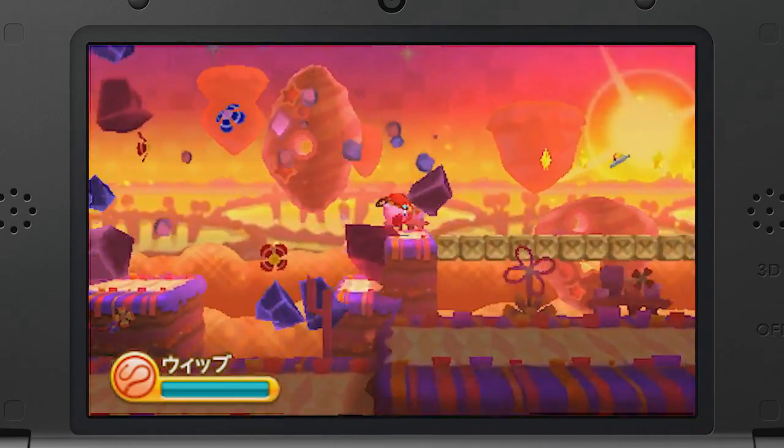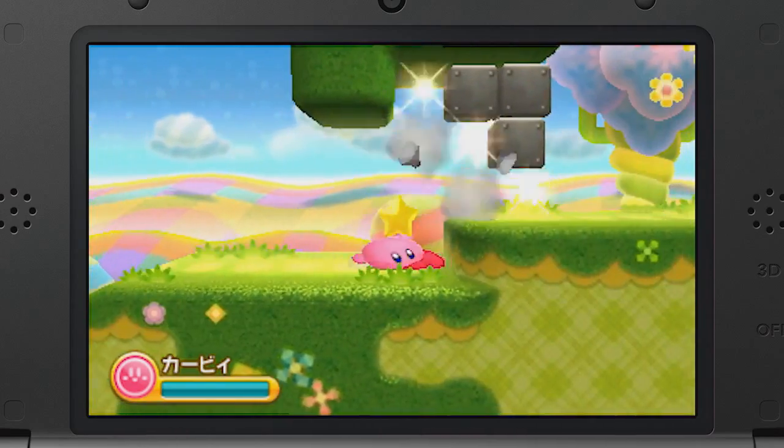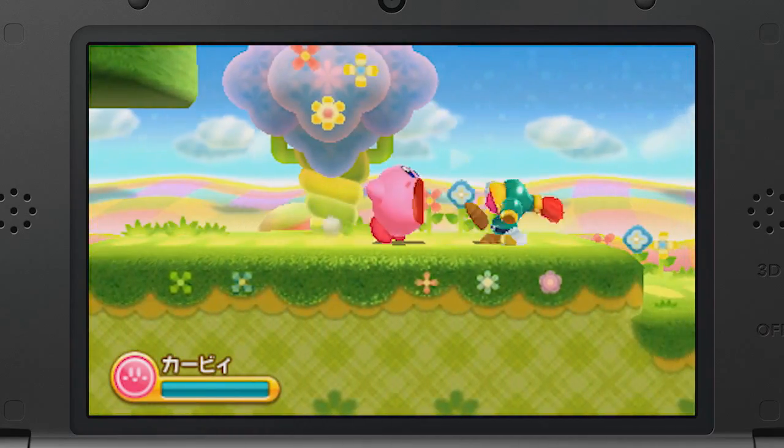Right off the bat, we see that Kirby pretty much controls as he did before, with his slide kick returning. It's a small detail but good to know nonetheless.